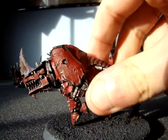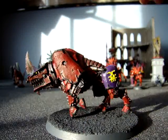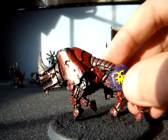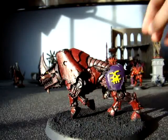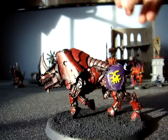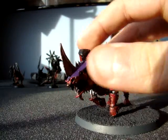I decided to leave the trim black — I like it better instead of purple, because I think that would be all too much purple on there. So I like it just with spots, and then I did the corn symbol yellow instead of brass, because that's what I have on all my blood letters and all my other stuff.